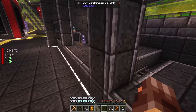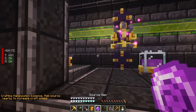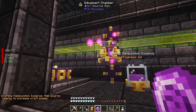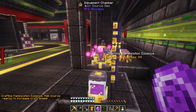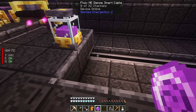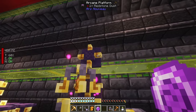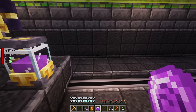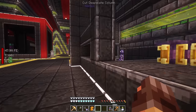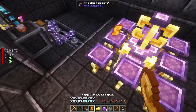You can have a whole bunch of pedestal setups going simultaneously for different recipes without worrying about interference. We'll craft about three of these manipulation essences. One weird thing about this setup: if you want to do another imbuement chamber recipe, the pedestals have to be a couple blocks away so they don't interact with each other. A little annoying, but that's how it works. Now we just need an item housing to craft the storage drive.